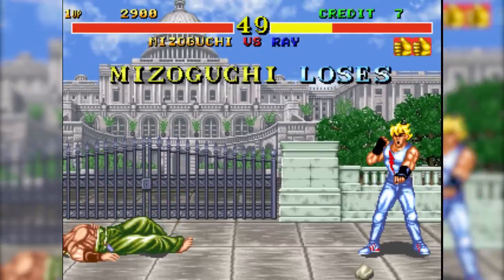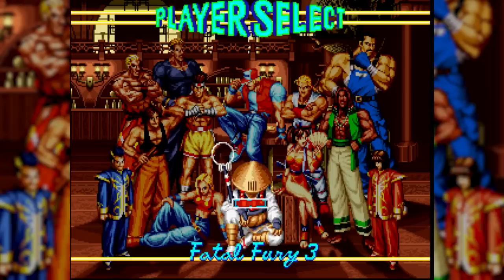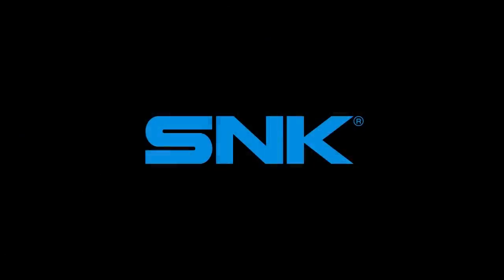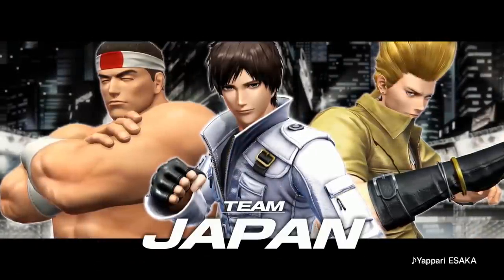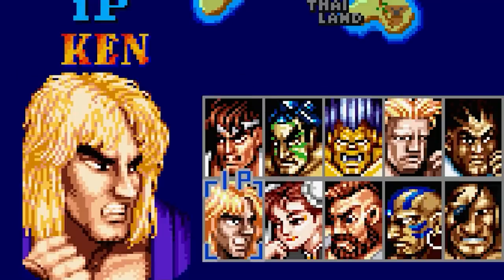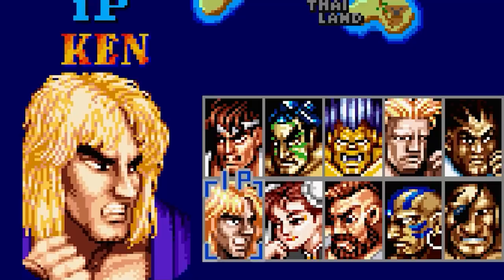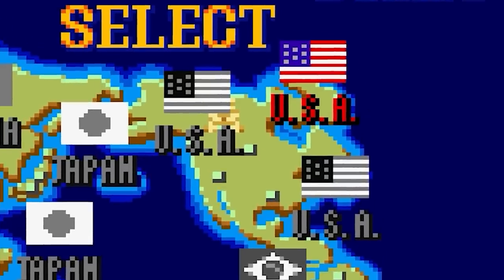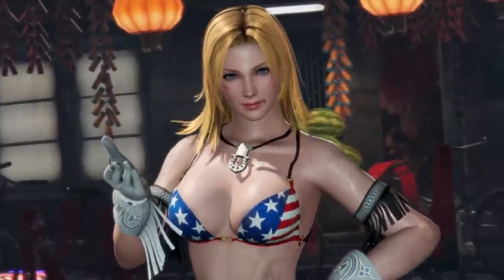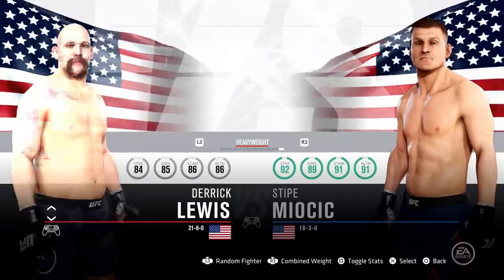Any information that creates a connection from player to character can mean the difference between bouncing off a game after losing two rounds or wanting to come back again and again to play the guy with the baseball cap, the hot girl, the hot guy, the edgelord, or the one that looks like Lord Farquaad. An easy way to do this is to simply tell us where these characters are from. Street Fighter 2 was my first exposure to fighting games and the first character I connected with was Ken — not because I liked that he was a shoto or had a cooler gi than Ryu. The only reason I picked Ken was because he was from the good old US of A, just like me.